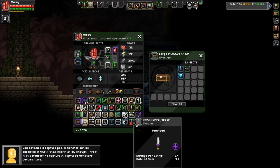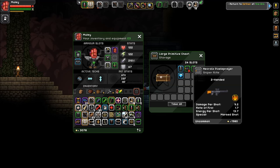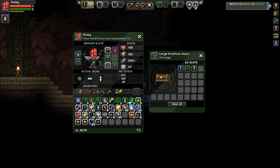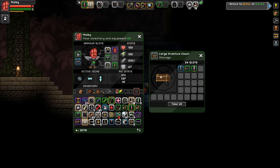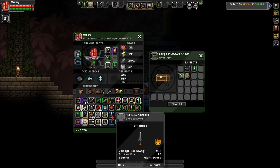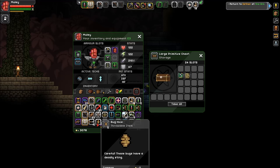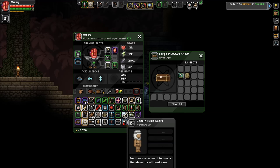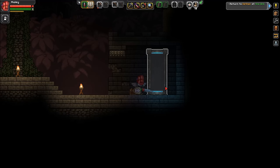You've obtained a capture pot - a monster can be captured if their health is low enough. Throw it at a monster to capture it - captured monsters become tame! I'll take it over the dagger. There's a diamond - we could take diamonds. Sniper rifle's got a good price. Better than the codex - let's make sure we learned them. Bug hides - I kind of want to throw those at something. Oh my gosh there's so much junk - combat medic vest, you're out. I just gotta take the best of the best.